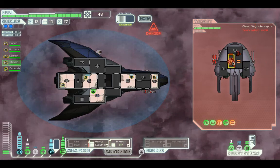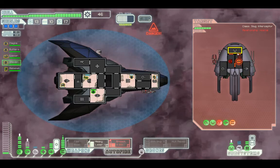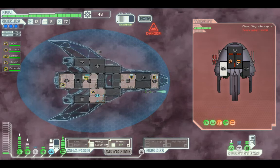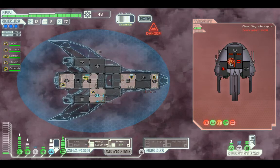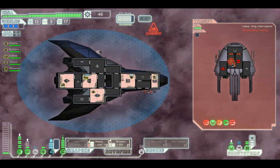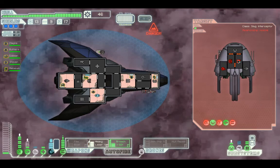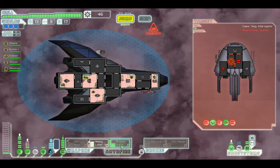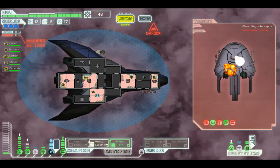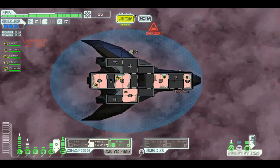I've got 65 oxygen left. Cloak! 41 oxygen. Come on crew, we need to destroy them as quickly as possible. It's bad - getting your shields back. I'm not wasting another missile. God, oxygen's getting low. The slug ship breaks apart and your systems return to normal. Thank the lord.